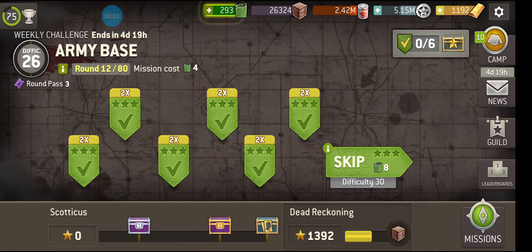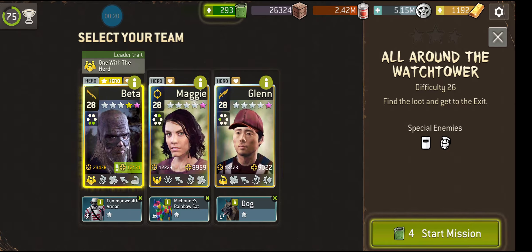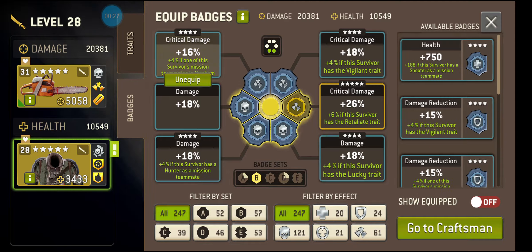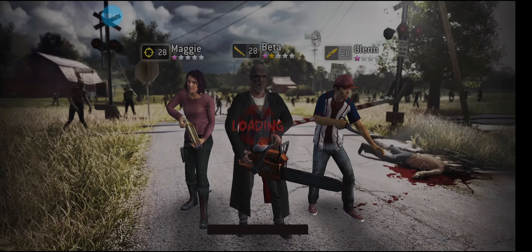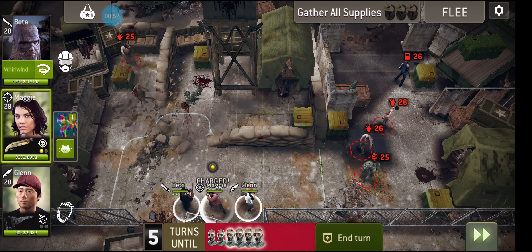Alright, how's everyone feeling about the new update? Kind of looks interesting, doesn't it? Some fun game modes, some new additions, new features. This week's challenge is army base, and let's try out one of those new features. Find the loot and get to the exit. We are bringing along Beta — first time using one of these star heroes. He is the leader. I'm also bringing Maggie and Glenn, just because they are sort of my farming team. I want extra XP and as many supplies as I possibly can.